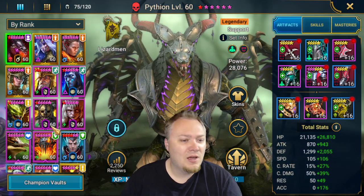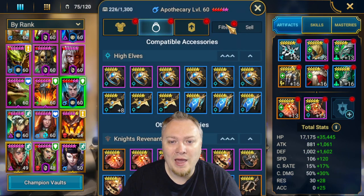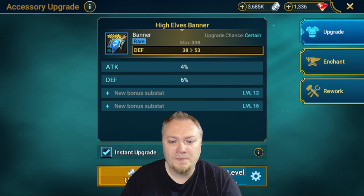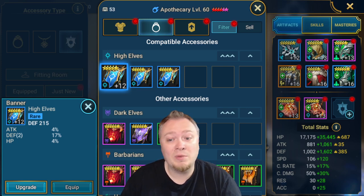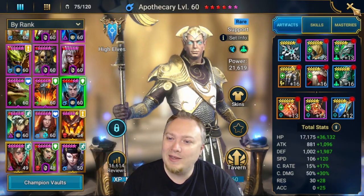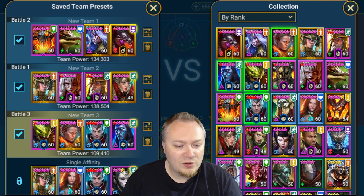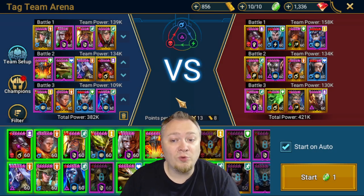Before I do that, I really want to check what gear is on Lady Kimmy because she's pretty dang slow. I think for now I'm going to have to put a random banner on Apothecary - probably this one, that makes the most sense. I think I'm going to have to use Apothecary instead of Lady Kimmy for now, but the goal will be to put Lady Kimmy there because obviously she's a lot better than Apothecary. So now we're good to go, but otherwise I would use Lady Kimmy there and she does need to be leveled up to be useful.